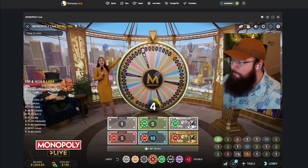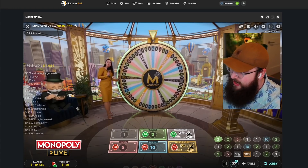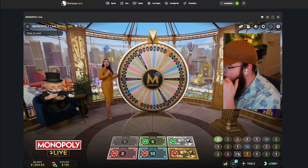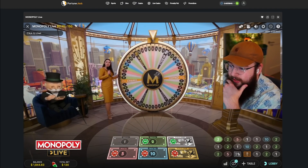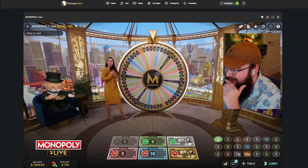This strategy is really good if you can get on some chances, start getting those multipliers to build up, and then hit a four rolls or even hit a ten with a crazy multiplier on it — it's really, really good. We're gonna see if we can do that; I would absolutely love to do that.